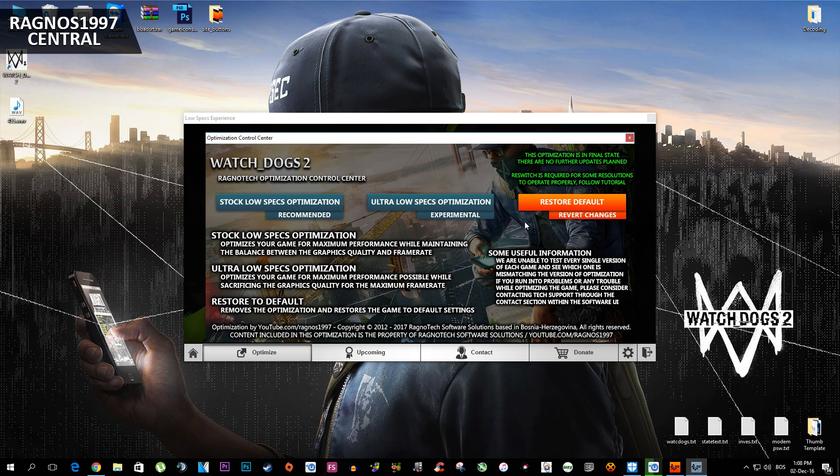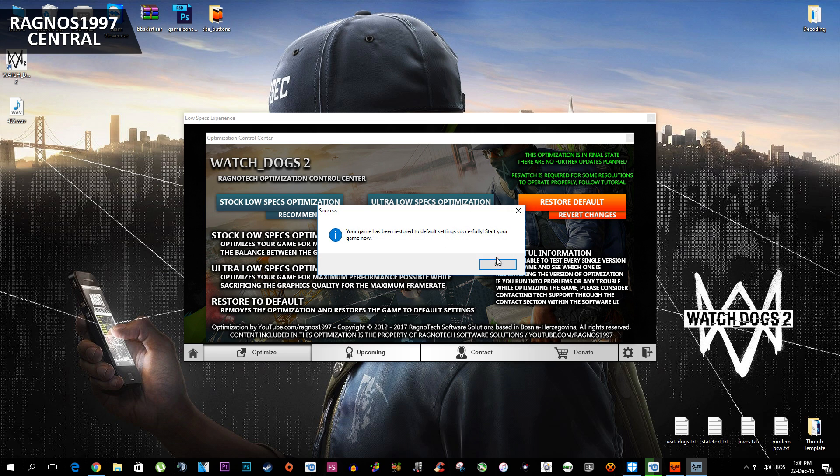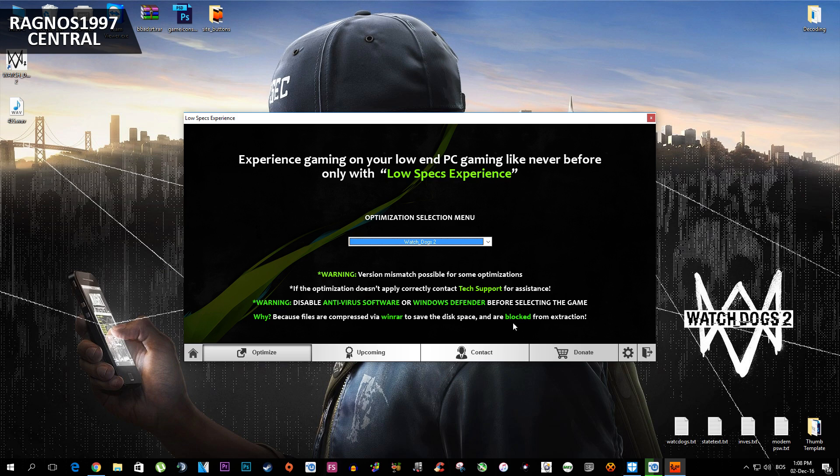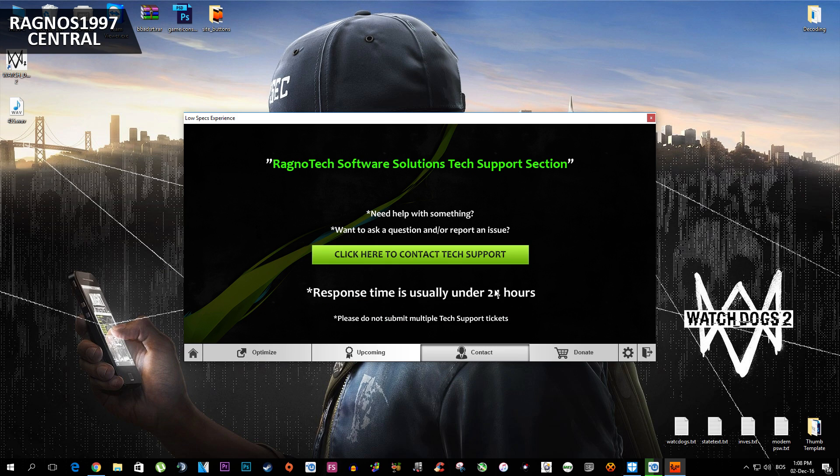So all in all, that's pretty much it. One more thing — if you want to restore your game to default settings, simply go to Low Specs Experience and press Restore Default if you don't like the graphics or the performance gains. Also, if you run into any problems while using Low Specs Experience, contact me through the contact tab and I'll gladly answer all your questions, usually within 24 hours.